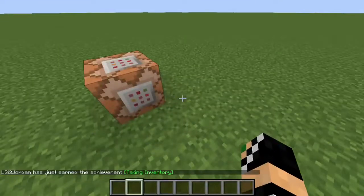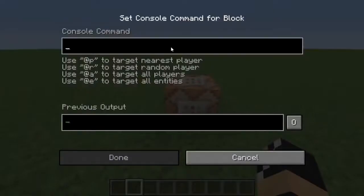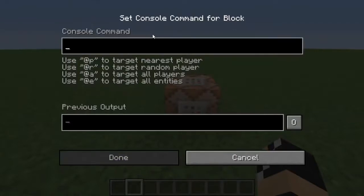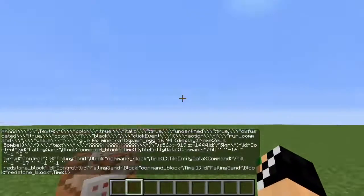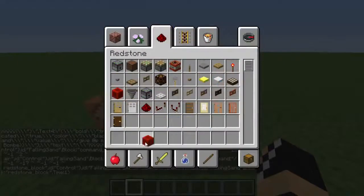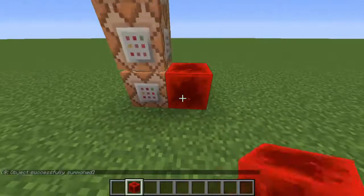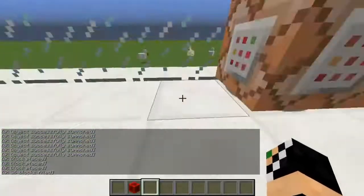So yeah, that failed at first, but we're going to paste this command into the command block — it's really really long. To paste it, press Control V (or Command V on Mac), and there we go. Nothing has happened yet — don't worry. Now you want to get a redstone block to power the command block, and just put it next to it.